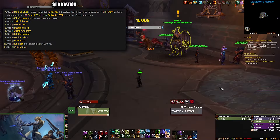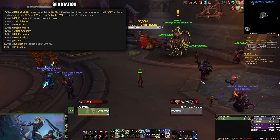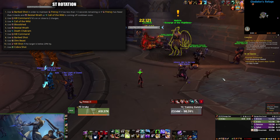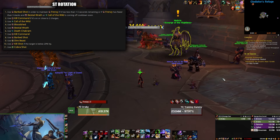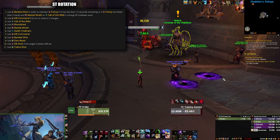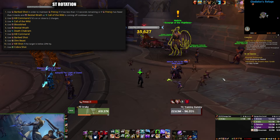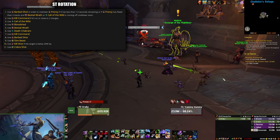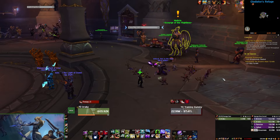Your normal rotation will look like this: cast Barb Shot to maintain Frenzy if it has less than 1.5 seconds remaining, or if Frenzy has fewer than three stacks and Bestial Wrath and/or Call of the Wild is coming off cooldown. Use Kill Command if you're close to or have two charges, then cast Call of the Wild, Bloodshed, Bestial Wrath, Death Chakram, Kill Command, Barb Shot, Dire Beast if specced into it, Kill Command if your target is below 20% health, and then Cobra Shot as a filler.